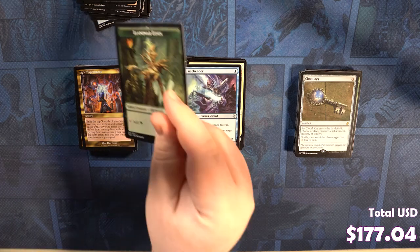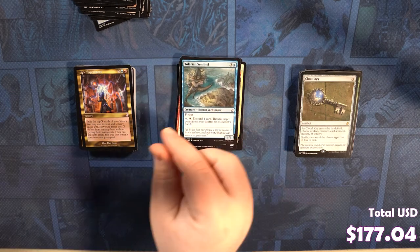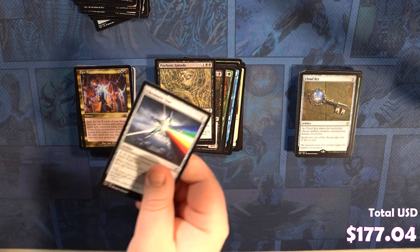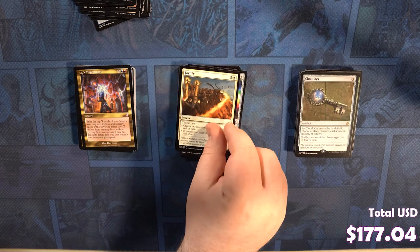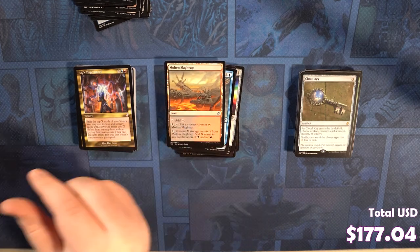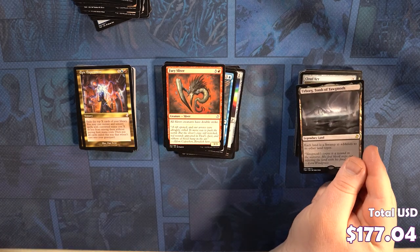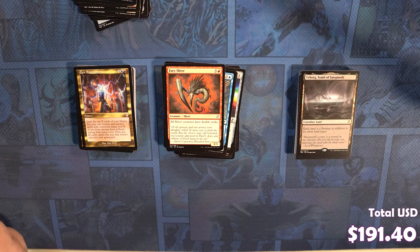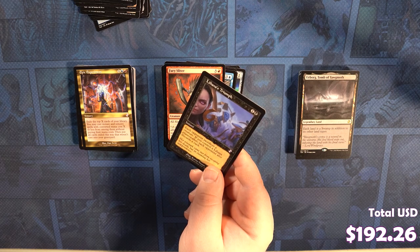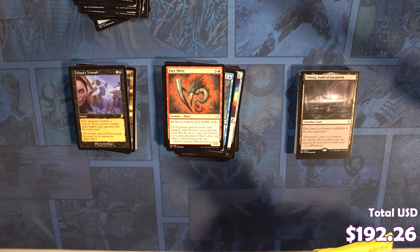All right. Our token is Llanowar Elves. We got a Needlepeak Spider, a Tolarian Sentinel, Sting Scourger, Reflex Sliver, a Deep Cavern Imp, a Psychotic Episode, a Chromatic Star, a Fortify, a Duskwood Bailiff, a Crookclaw Transmitter, a Molten Slagheap, Riftmarked Knight, Fury Sliver. Oh, and we have a dope rare with Hearthwood — Two of Yawgmoth — which is pretty dope. Liliana's Triumph — it's okay. That's a pretty good Commander card.